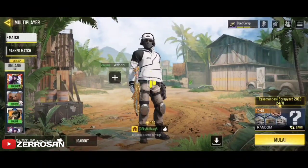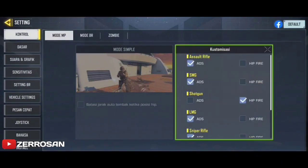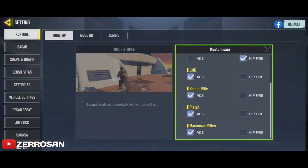Sebelum bermain, setting terlebih dahulu mode tembak untuk Shorty ini. Karena Shorty termasuk pistol, jadi setting dengan mode tembak ADS seperti ini. Karena dengan mode tembak ADS, kita akan lebih mudah untuk menembak jarak jauh dibandingkan dengan mode hipfire. Saya jamin, jika hipfire gunakan Shorty ini, akan sangat sulit dapatkan long shot. Jadi untuk misi dengan pistol Shorty ini, lebih tepat gunakan mode one tap ADS.